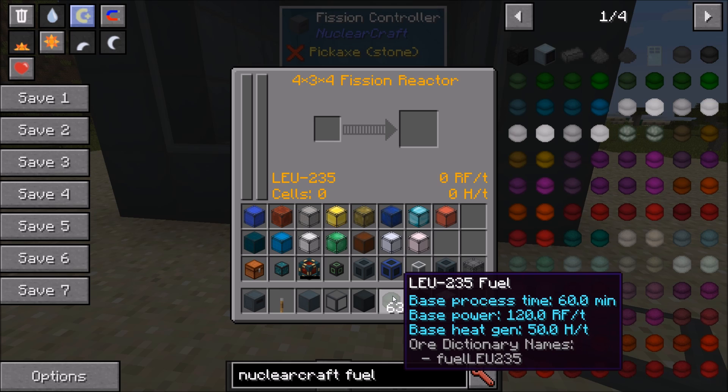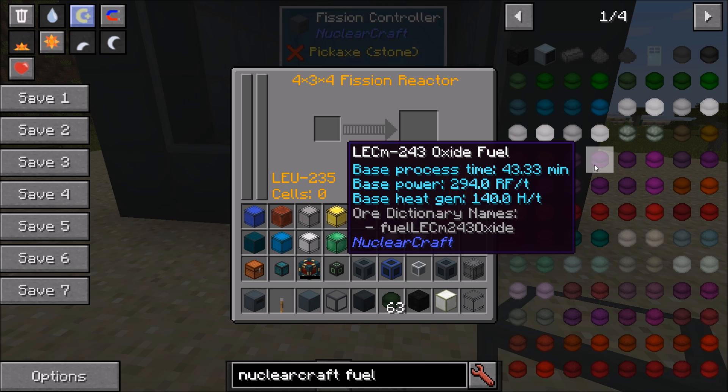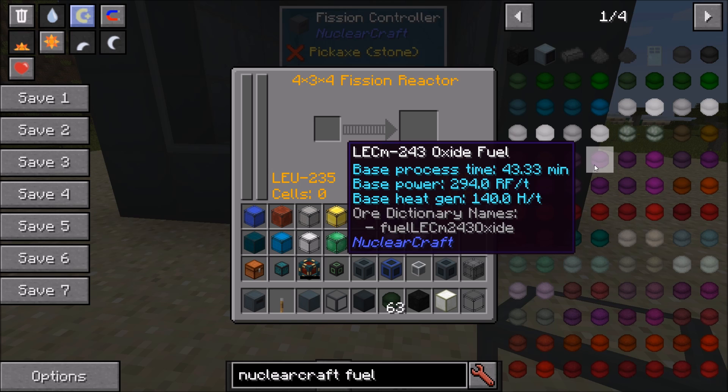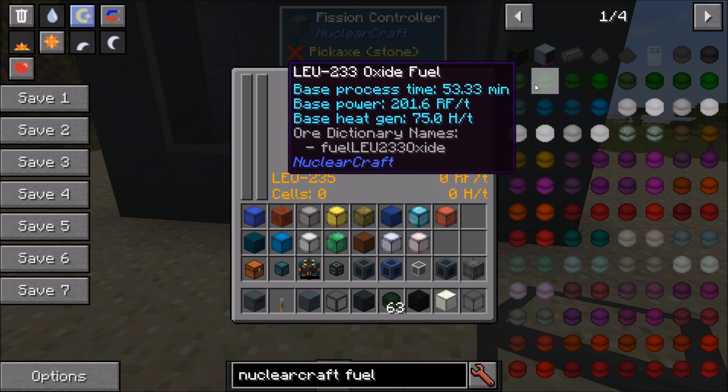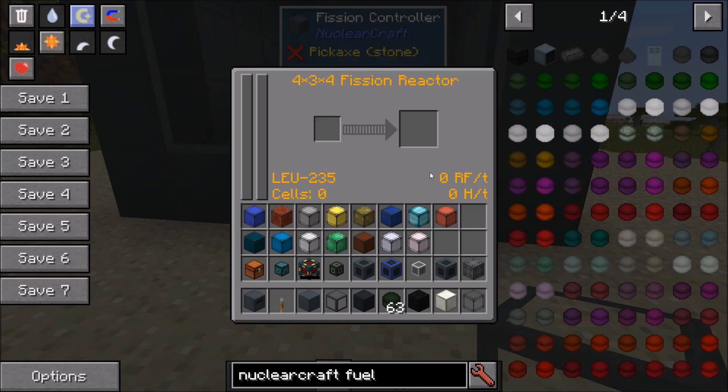Every single fuel — there are about 50 — has a different base process time, base power, and base heat generation, so you'll need different reactor designs for each type of fuel. If you want to go all the way up the fuel tree to Californium and start getting RTGs, you don't have to go through every fuel, but you'll have to go through at least four or five and probably build a different style of reactor for each. You are not penalized for reactors over-cooling, but overheating causes a meltdown — though there is a way to stop meltdowns.